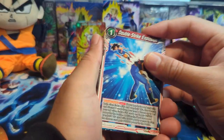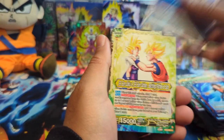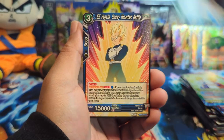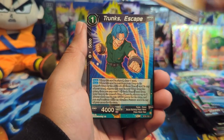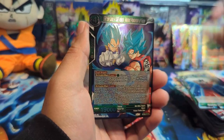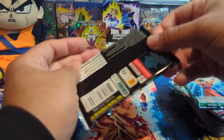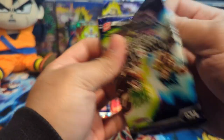Hopefully that was a decent impersonation of Cell. I think we have eight hits — that might be it for the box because we pulled so many SRs and then that SPR Cooler back to back. We gotta see if we're missing out on anything — is this a two-hit box or a three-hit box?